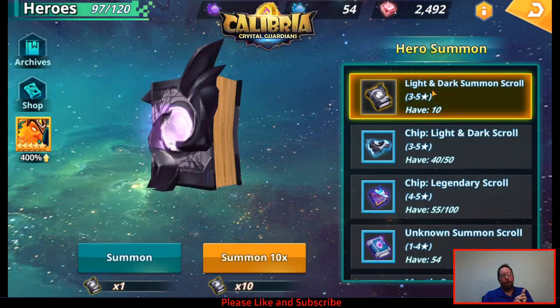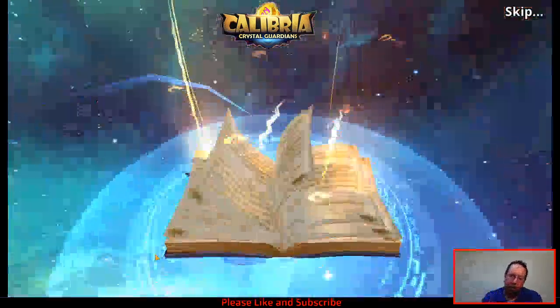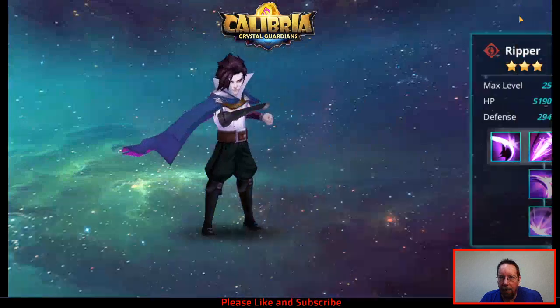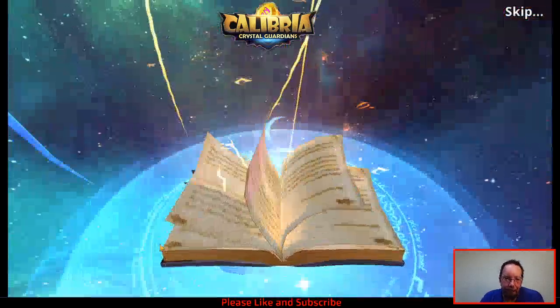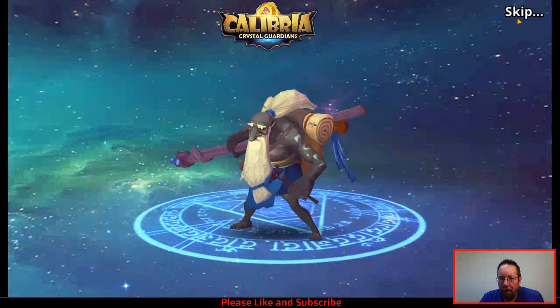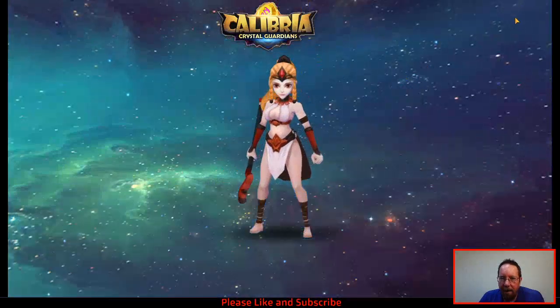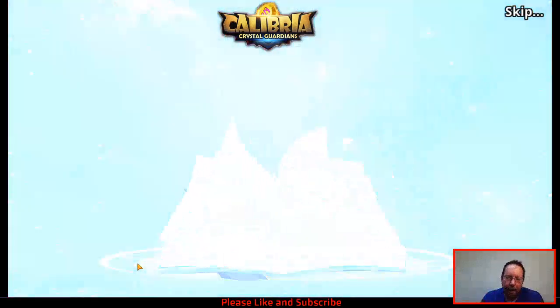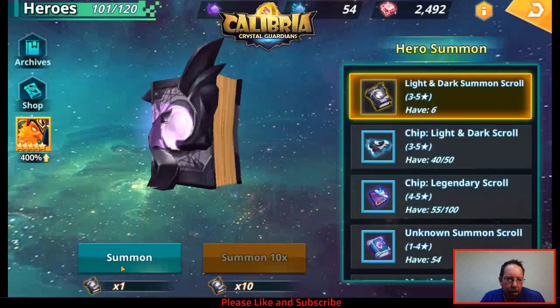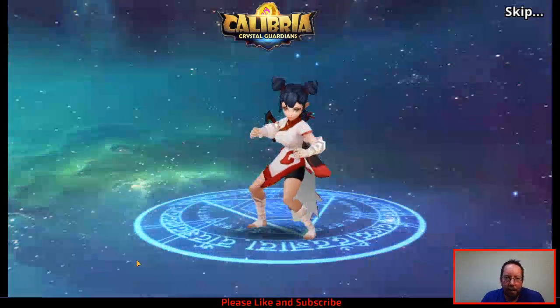Light and darks - we're looking for fresh meat here, we want a new light and dark unit. We want lightning. First pull - that is not lightning. Ripper - I have him. Not lightning. Voodoo Walker. No lightning. Amazon. Seven to go, we're looking for lightning. No gold - show me the gold. Six more, please gold, please lightning. Nope. Boxer Moai.